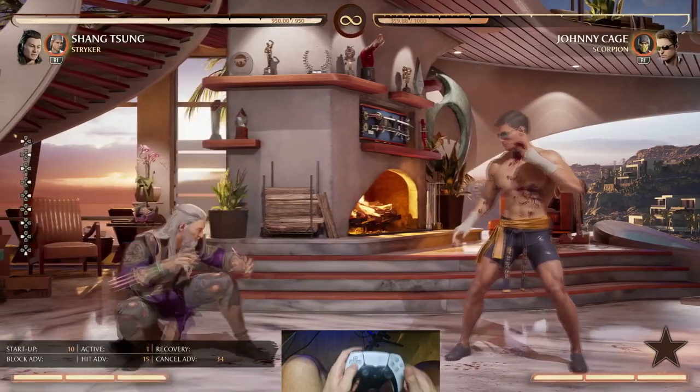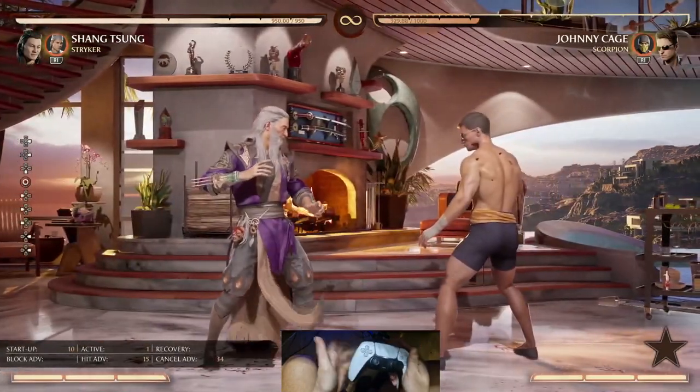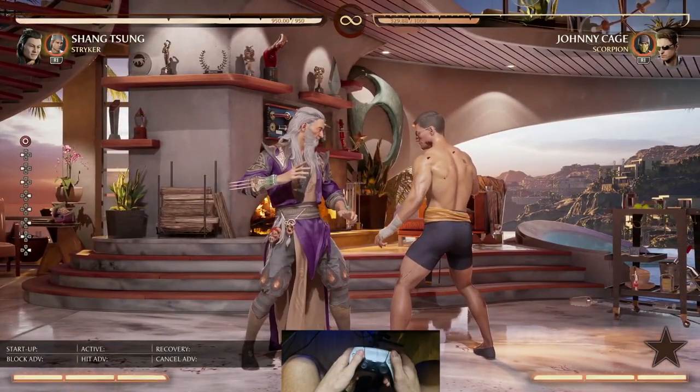Because of the block pressure, you have a lot of meter — you build meter. And whenever you're in range with them, here comes the Striker, here comes the mix-ups and the block string.